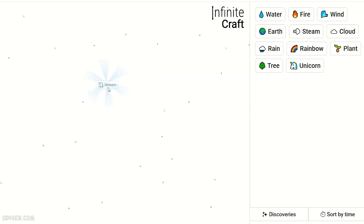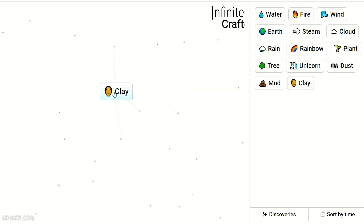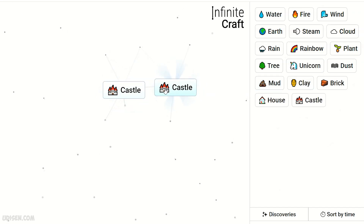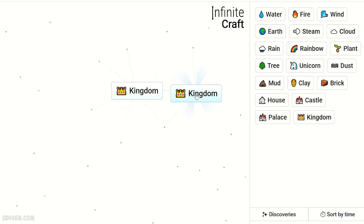Leave rain+both here. After that, water and earth gives dust, dust and water gives mud, mud gives clay, clay gives brick, brick and clay gives house, house and unicorn gives castle, castle gives palace, palace and castle gives kingdom, kingdom and castle continues.